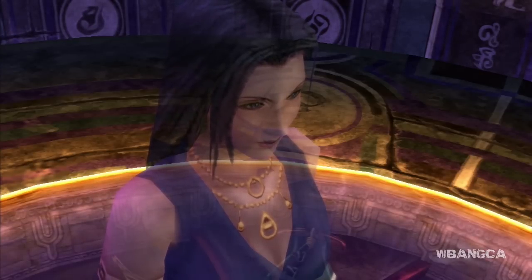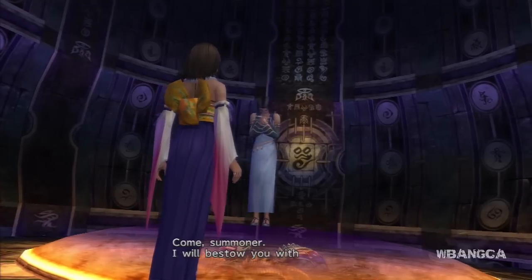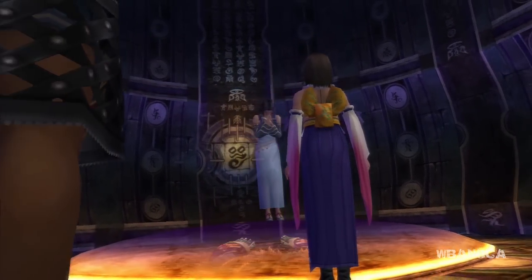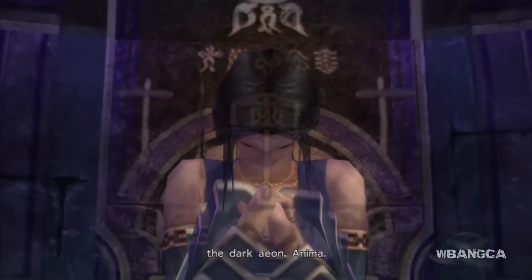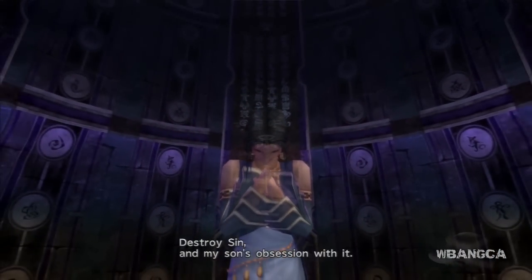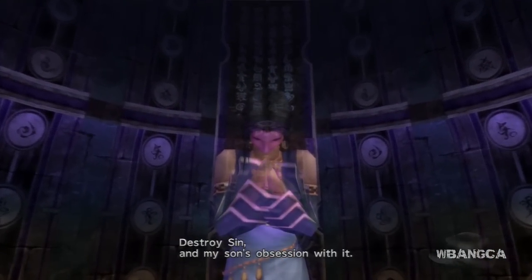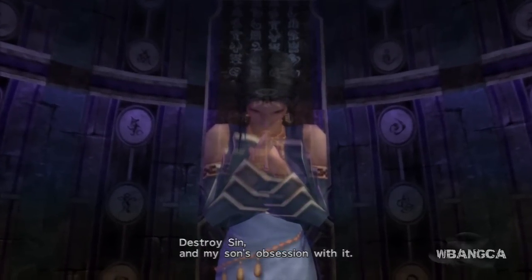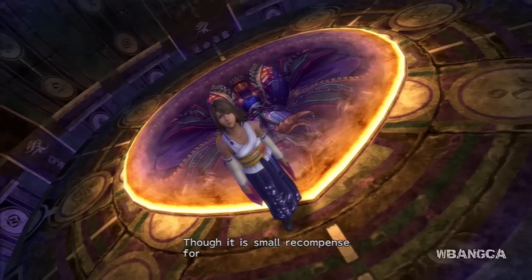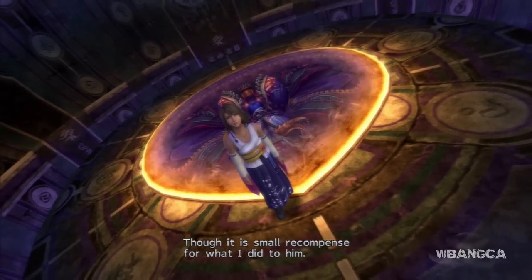Come, summoner — I will bestow you with my power. The dark aeon: Anima. Destroy Sin and my son's obsession with it. There was a small recompense for what I did to him.